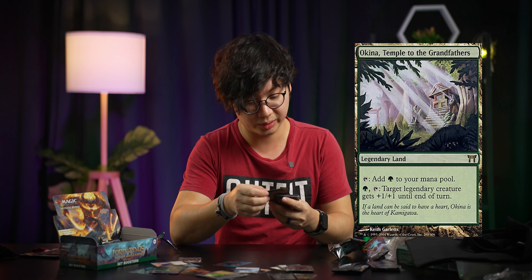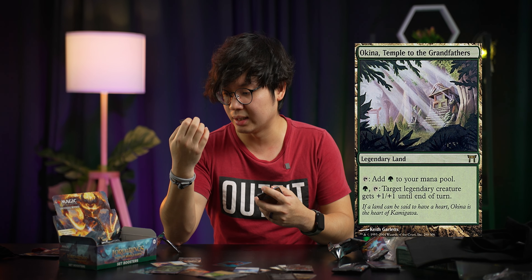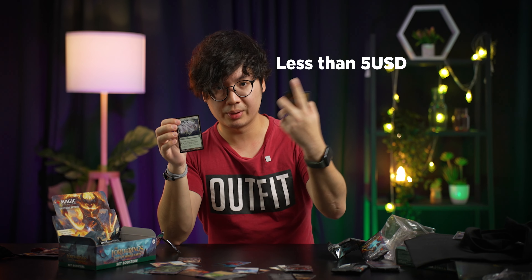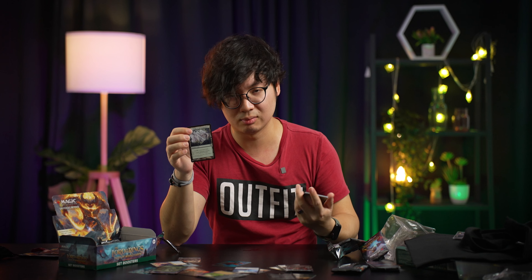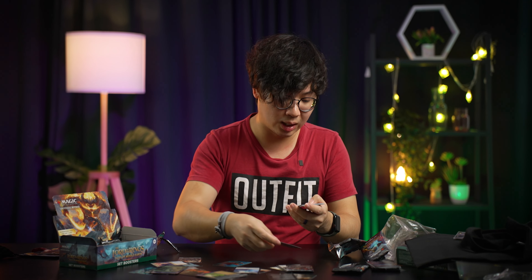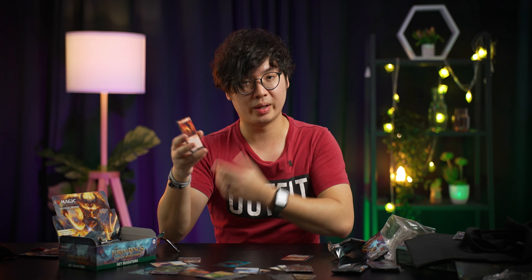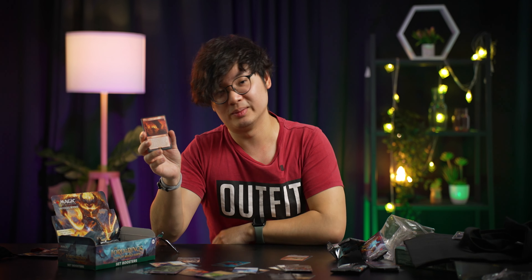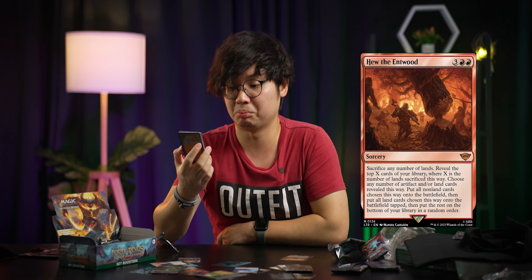Let's keep opening to see what we can get — hopefully a Mythic Rare in the first three or four packs. And look at this — although this is just an uncommon card, this is Legolas Counter of Kills, and it has the Showcase Ring Treatment. There are 30 characters chosen from this set who were tempted by the One Ring throughout the Lord of the Rings lore. It doesn't seem like there are any other particularly nice cards here, so we're just going to keep opening packs until we get a Mythic Rare.